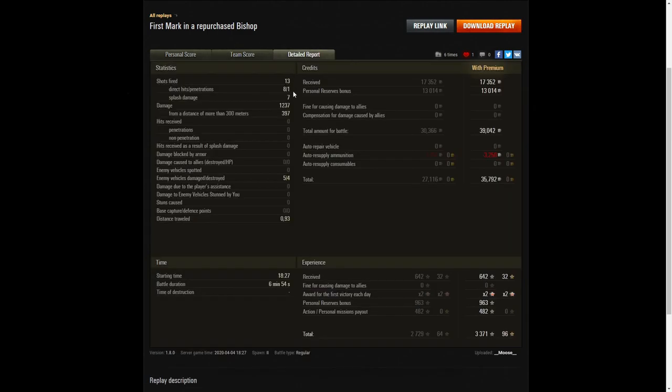He fired 13 rounds, got eight direct hits, one penetration, and seven splash. Damage was 1,237 hit points, of which 397 were at more than 300 meters — so he was very close to the enemy for most of that damage. Five enemy vehicles were damaged, four were killed. He earned 17,352 credits on a premium account, got 13,014 from personal reserves, totaling 39,042, and after ammunition resupply took away 35,792 credits. He received 642 XP, got x2 on this occasion, 963 from personal reserves, 482 from personal missions payout, and took away 3,371 XP altogether.